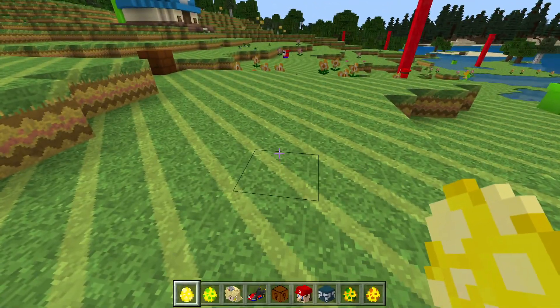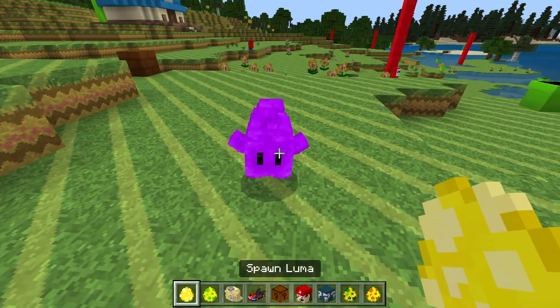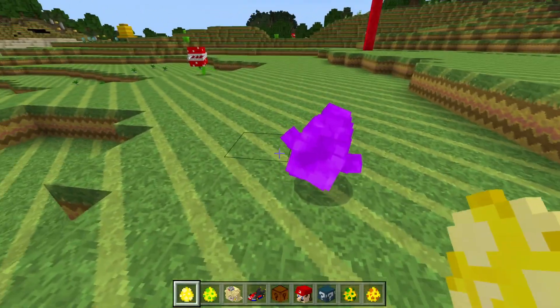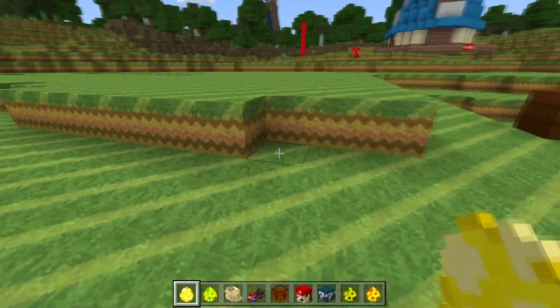First up we are doing a llama. Okay, that doesn't look like a llama, but apparently in this game it is a llama. Yeah, see — a little purple, ice cream-looking thing right there.